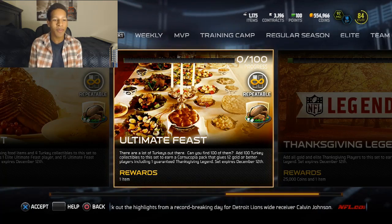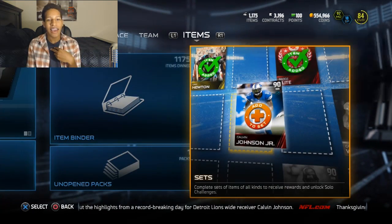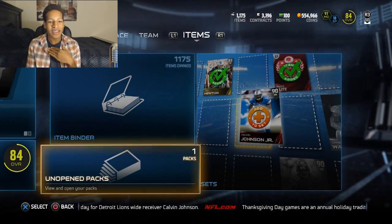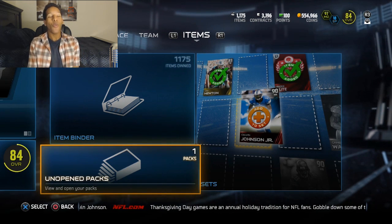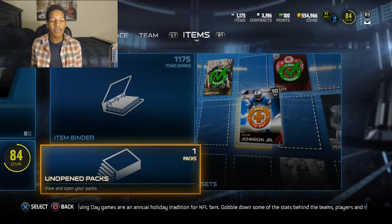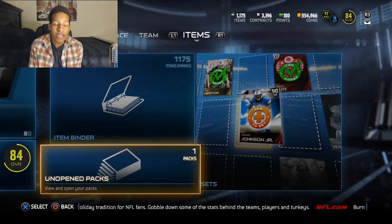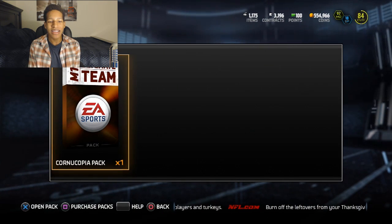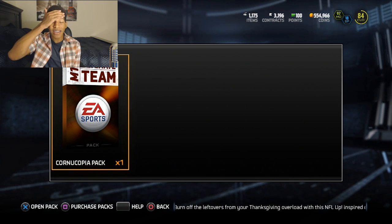Go ahead and leave in the comments who you think I'm going to get. I'm hoping for Dion, hoping for Barry. I've done two group Cornucopia packs and we got Eggman both times, so this is my solo one. A couple of my friends have done it solo and they've got better pools. Please, please, please not an Eggman. I haven't been this nervous to open a pack in like forever — leave in the comments who you think I'm going to get.